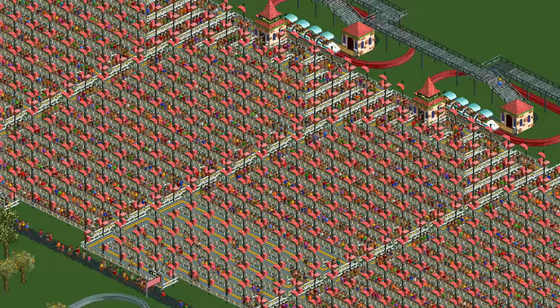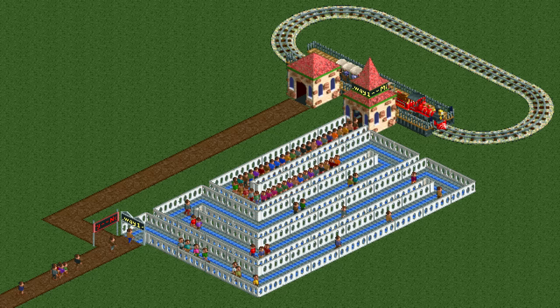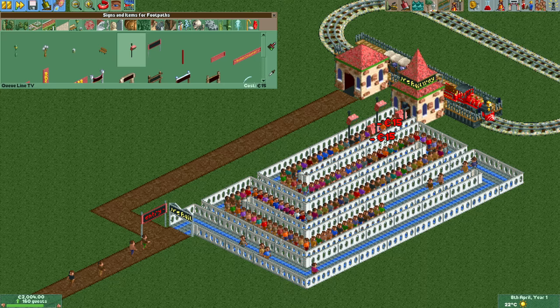Let's start with the second one. As we saw in a video I made a few weeks ago, you can trap guests in your park with transport rides. If guests encounter a transport ride and are able to enter the queue, they will always enter it. If you reduce the throughput of the ride to zero by abusing the bug that the train will never depart if the minimum waiting time is above 128 seconds, you can trap the guests in the queue line forever. All we need to complete this is a TV on every tile, otherwise the guests would eventually leave the queue. With this finished, all the guests that spawn and enter the park will stay in the park.